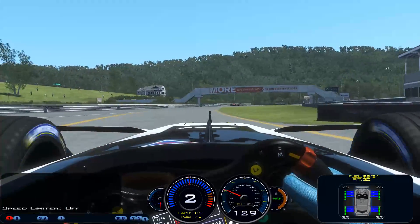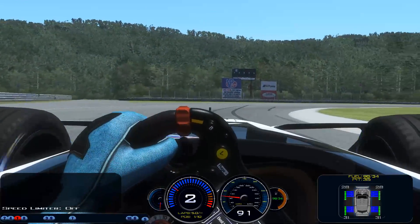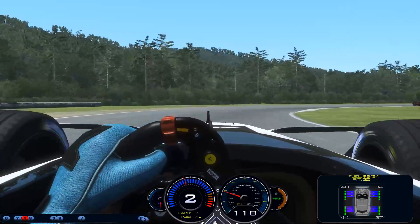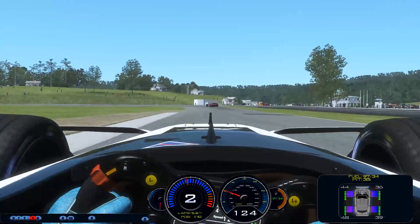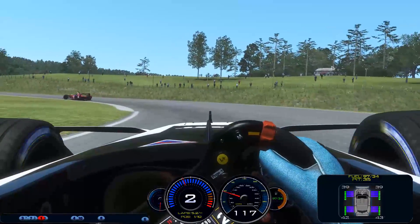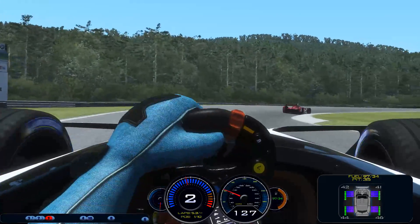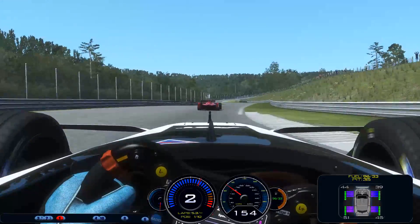One thing of note: there are only two gears in this thing. Here at Lime Rock Park we can just leave it in second gear and run the whole track without shifting — very interesting. Handling wise, it's somewhat similar to a Formula 3 car, maybe a bit less grippy than a Formula 3.